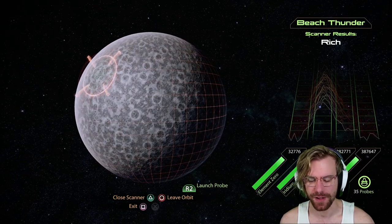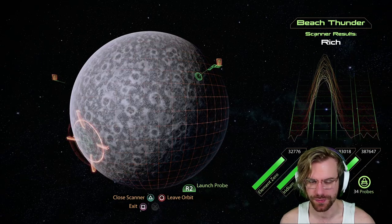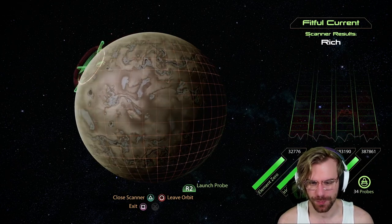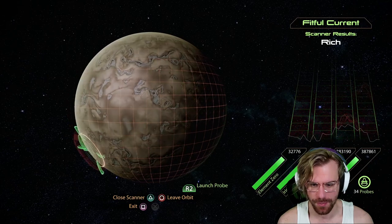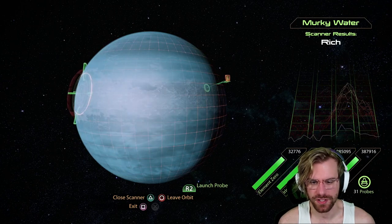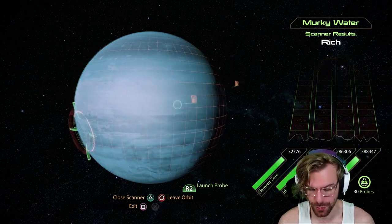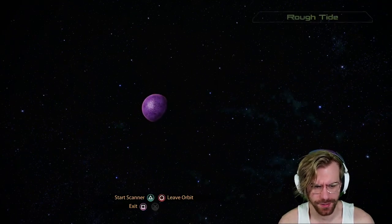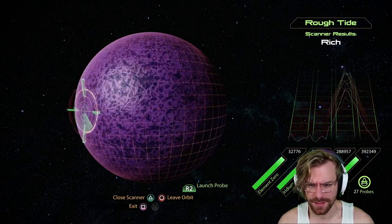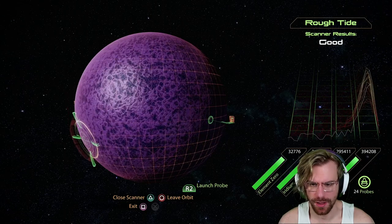On the planet Beach Thunder, we can find a mineral-rich planet — what a name. These planet names are amazing. You'll find a ton of Arridium on Beach Thunder but no Element Zero. Closer to the sun, we can find the planet Fitful Current — I love these names so much — yet another rich planet with Palladium and more Arridium. Closest to the sun, Murky Water has a ton of Platinum. And hidden in the asteroid field, there's a tiny planet called Rough Tide, also a rich planet with Arridium, Platinum, and Palladium — a whole lot of Platinum, actually. Now that Relic is 100% done, we're heading to the Amun system.